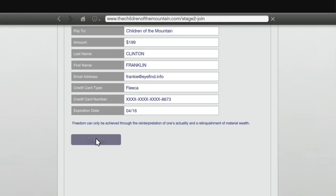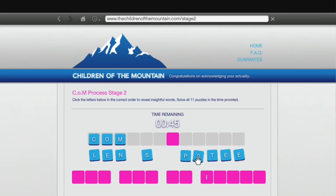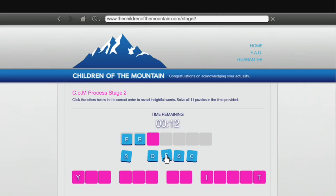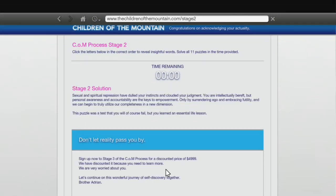So I went through the program for the Children of the Mountain. Of course they have another typical cult scheme where you have to do a personality test, set up similarly to Epsilon. There's a little puzzle where you try to spell out words — a lot of people say it's kind of impossible to get exactly right, but you still pass if you get a few right. The first password is 'futility' and the second password is 'actuality,' which gets you to level four.